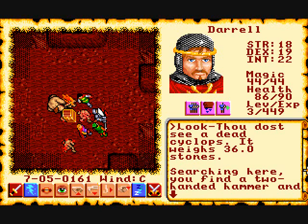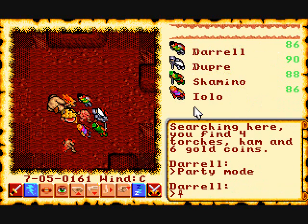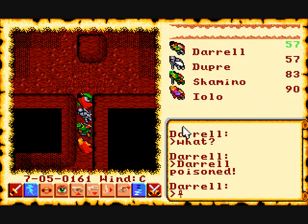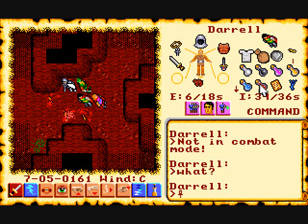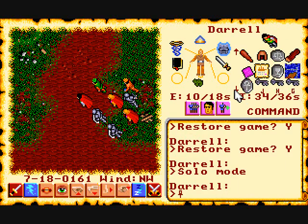Sometimes you'll find a treasure chest and it may be armed with a trap — there we got poison gas spewed at us. Speaking of poison, there are different ways to get poisoned: you can walk through a swamp, run into a poison field, or get poisoned by a monster. Your hit points appear green when you're poisoned, and you can cure yourself with a red potion or the dispel magic spell.